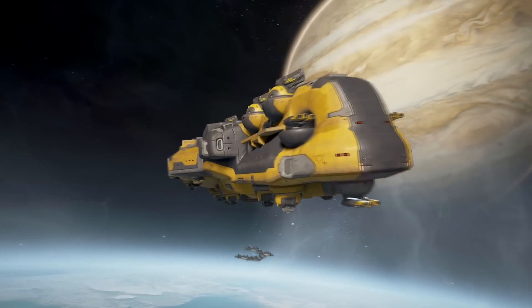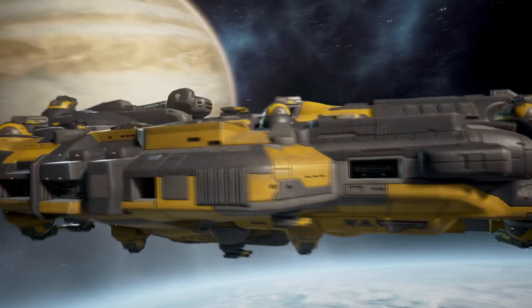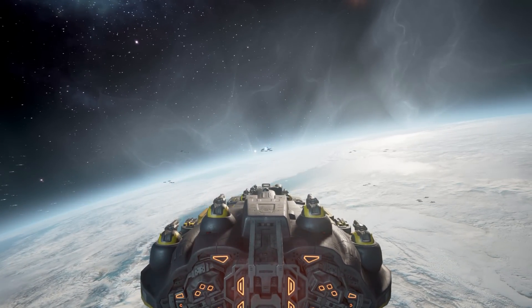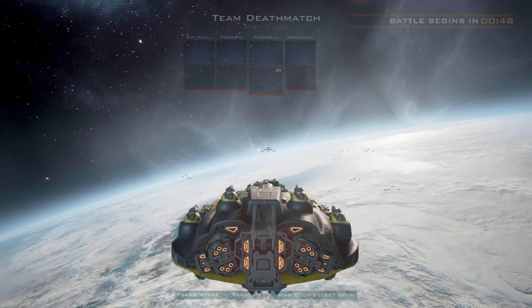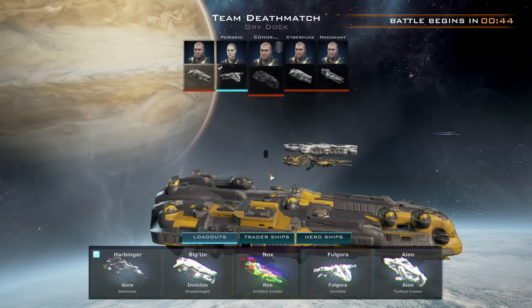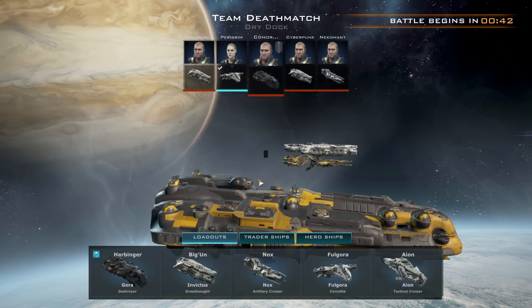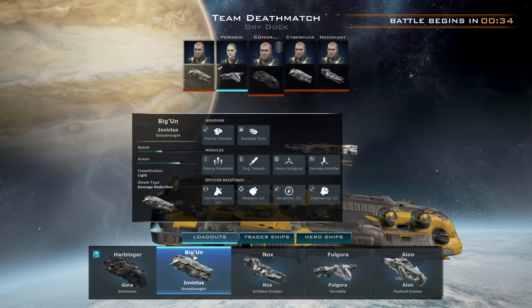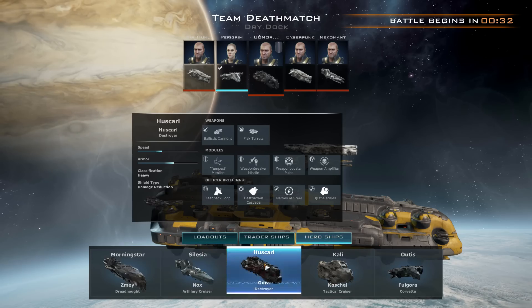I'm happy about my Bumblebee Gora destroyer — I'm going to call it the Queen Bee, because look at the size of it. It makes sense because ships are referred to as 'her' or 'she' for some reason, even though they don't have a gender. The Queen Bee — it's a funny and quite clever pun.